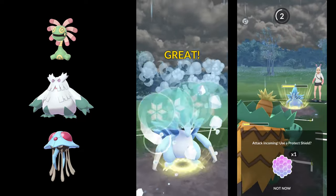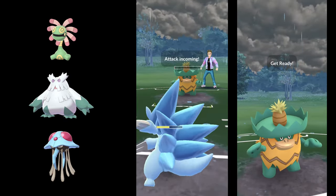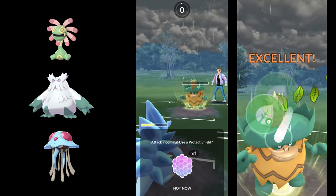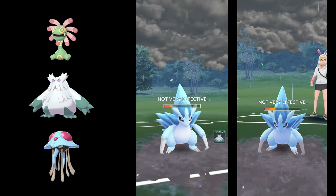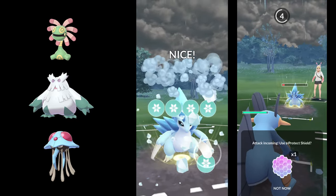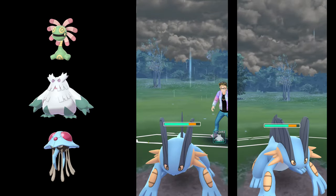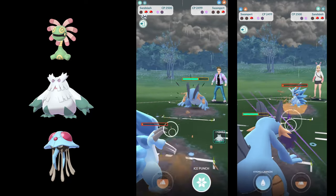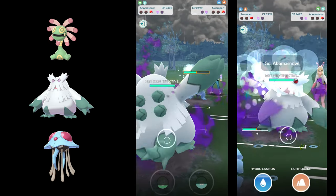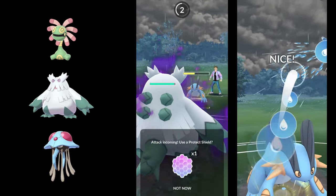Ludicolo does a lot of damage, but the Sandslash I brought here is very tanky. I'm using Leaf Storm and we'll see how much damage it deals. If I bring Swampert against Ludicolo, you'll see Swampert melts — just like dragon or dark types melt to Fairy Charm. I can farm down with Swampert and see what's left. It's probably a good lead if you expect Abomasnow at the front or in the back.